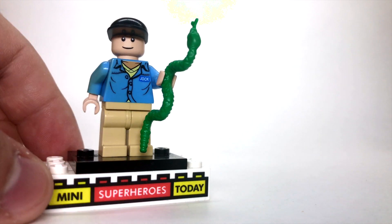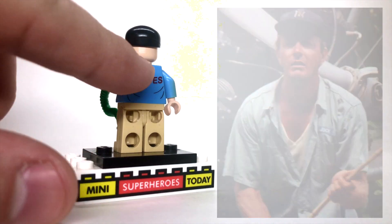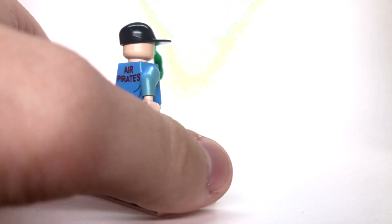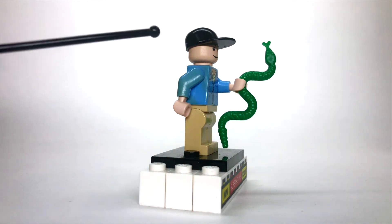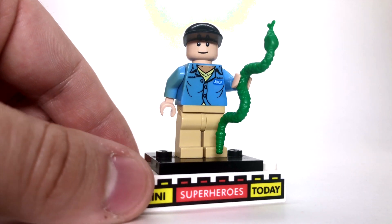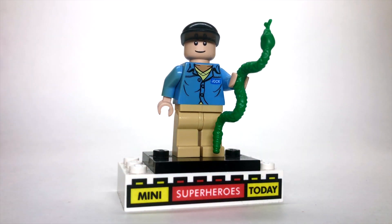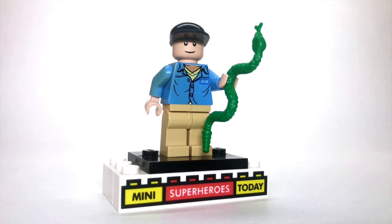Next up we've got Jock, who is Indiana Jones' pilot. This is a great figure because he had back printing, which was relatively rare in this era of LEGO. His arm is sun-damaged because this was my figure growing up, and I had lots of adventures with this as a kid. This Jock is exactly as he comes from the set, and I gave him a green snake because he has a snake in his plane at the beginning of the movie.